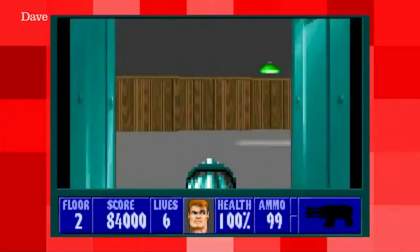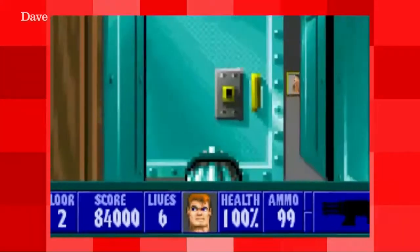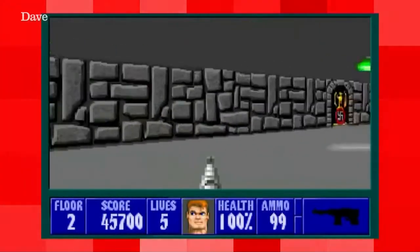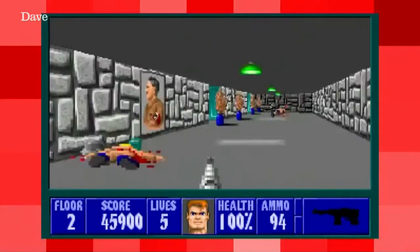Wolfenstein 3D takes place during World War II and you're playing as BJ Blazkowicz, a gruff US soldier escaping from a vast Nazi castle. And before you ask, the BJ stands for Bill Joseph. He blows enemies away with guns, nothing else.